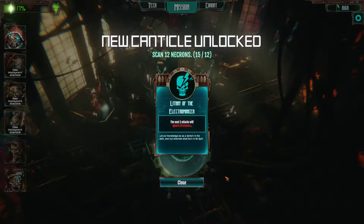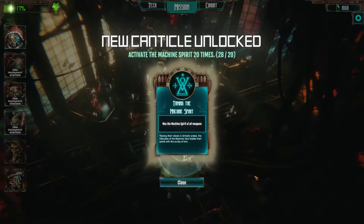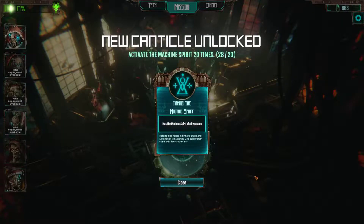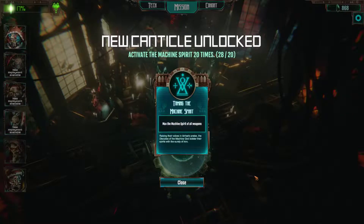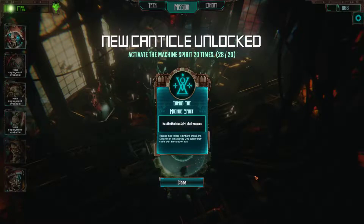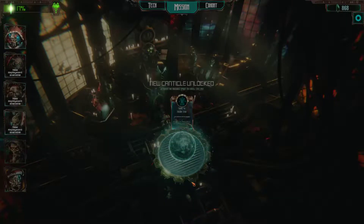Litany of the Electromancer — the next two attacks will ignore all armor. Let our knowledge be as a lantern in the dark and our enemies shall burn in its light. Okay, that's cool. Taming of the Machine Spirit — max the Machine Spirit of all weapons. The disciplines of the Machine God bolster their spirits with the surety of iron.